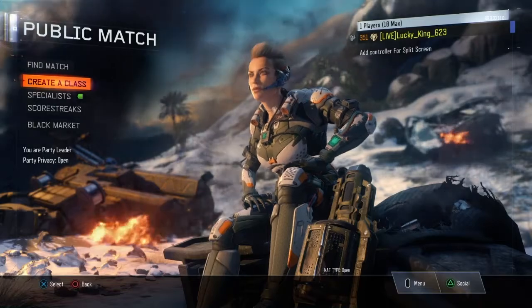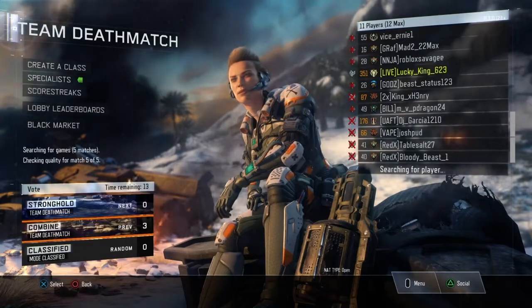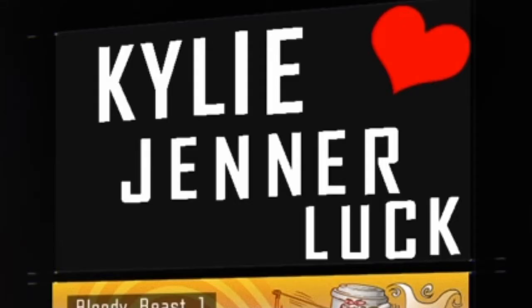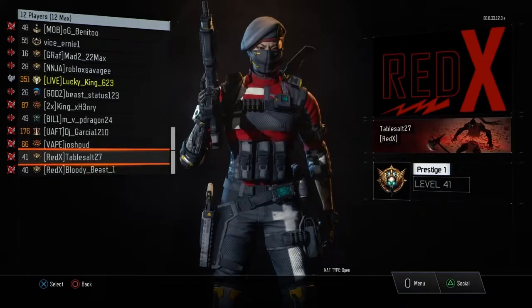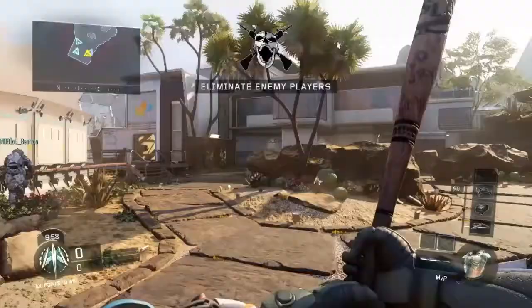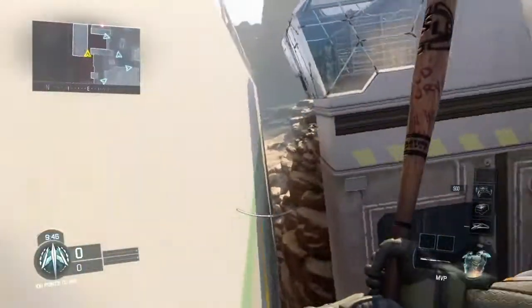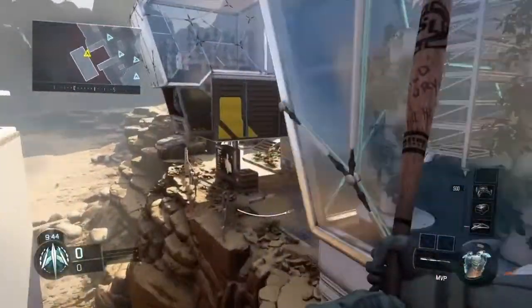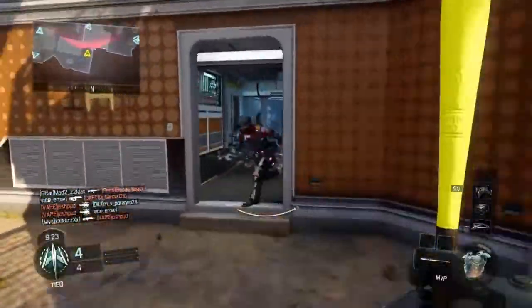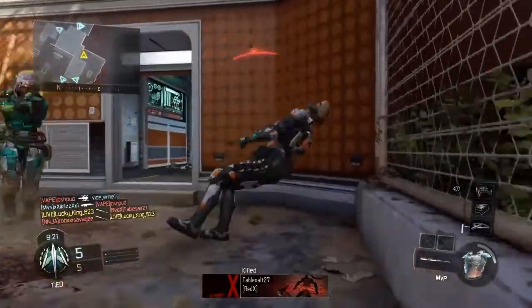Alright, see you in the gameplay. Everyone in the lobby better vote Combine. Spawning in with the pencil — of course the camo hasn't loaded yet, should load in any second now. Come on pencil... there we go, there's the pencil boys! Oh, get swung — oh fuck, dude.